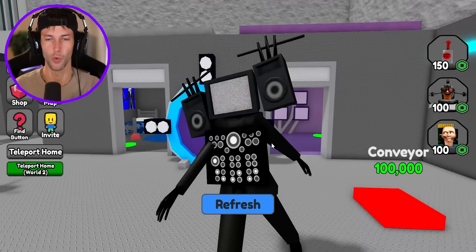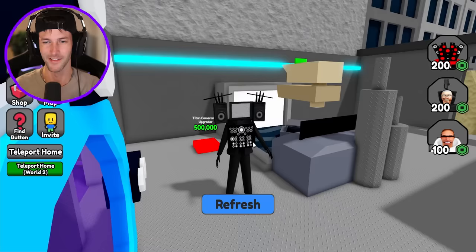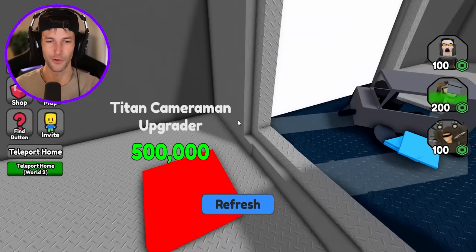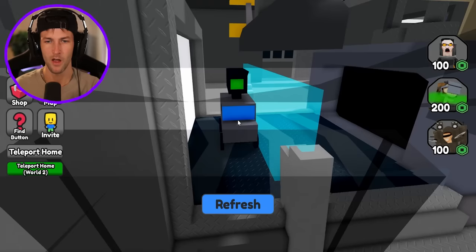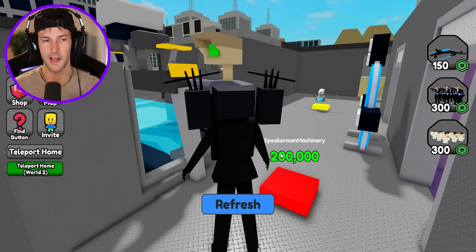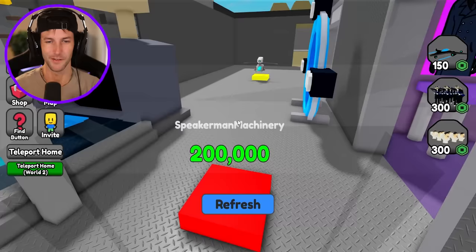Alright, we have our very first conveyor! Let's see what kind of awesome droppers we can get. I stepped on it on accident before I could even read it. We have the Titan Cameraman Upgrader - so this is probably gonna be Titan Cameraman? Whoa, it's a Titan Cameraman car! That is insane. We are literally making money using a car, but we're also running out of money. I have less than a million dollars already. This stuff is getting so expensive.